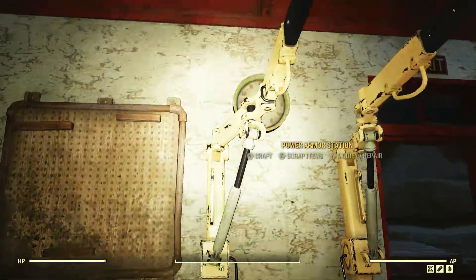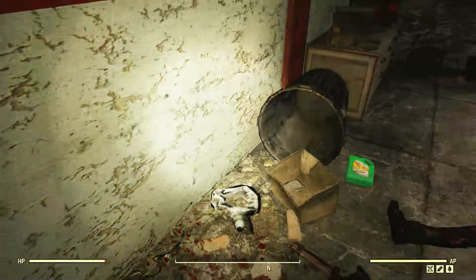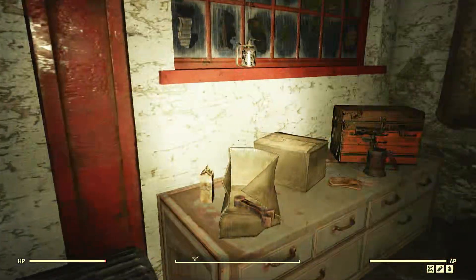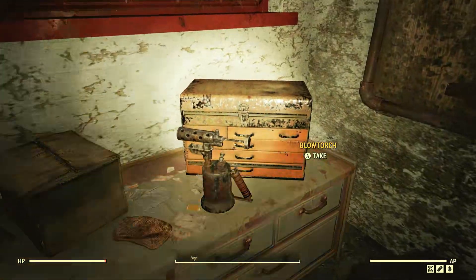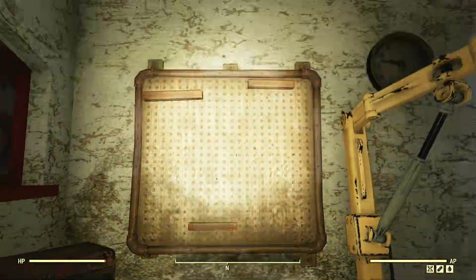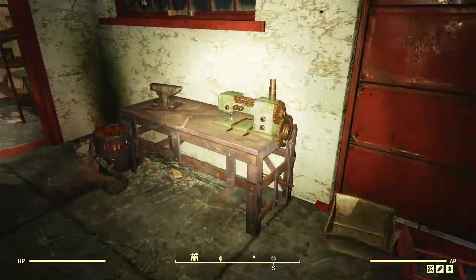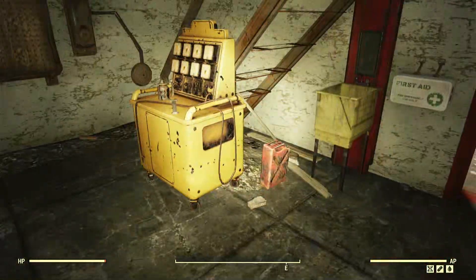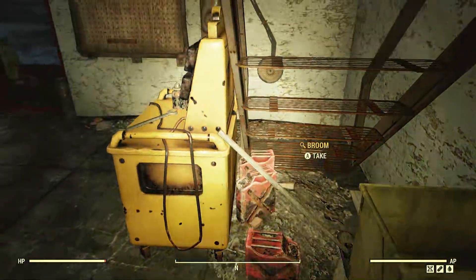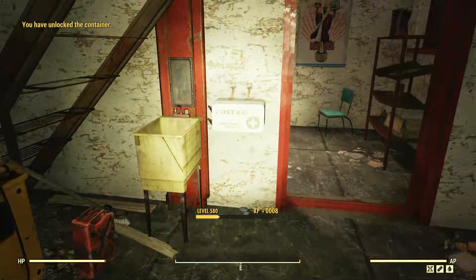There's a knocked-over destroyed Nuka-Cola machine - or just a soda machine, doesn't necessarily have to have been Nuka-Cola - and a big old dumpster with some movable barrels. Inside there's a power armor frame, which is a bit odd. What would the Wilson Brothers need a power armor frame for? There's a shelf covered in numerous tools and equipment, a dolly and armor bench, and more oil supplies.